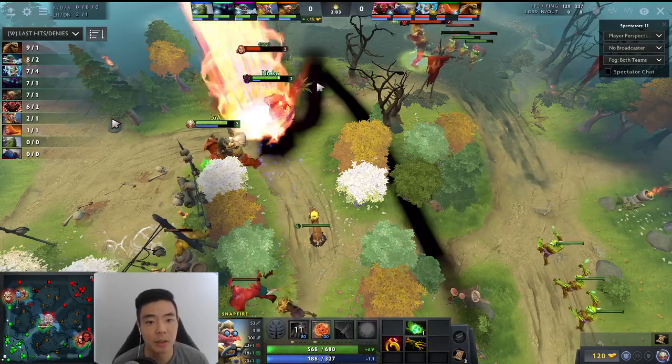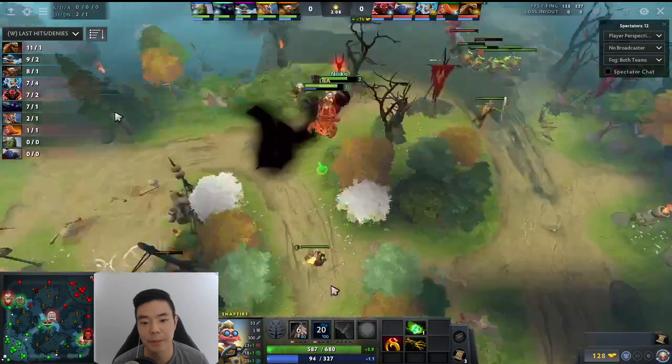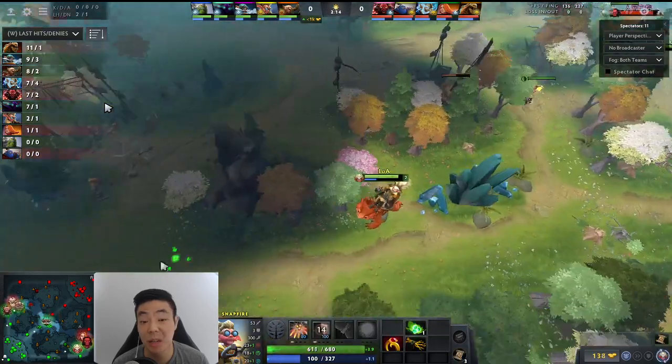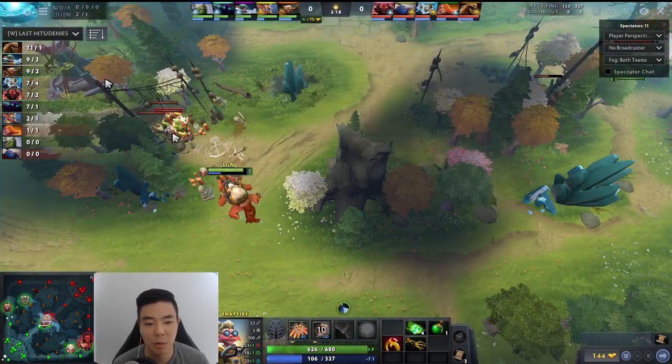Scatterblast is going to slow. The LSA is going to hit onto Spectre. The Snapfire Cookie is a little off the mark, and Iwi just backs away. Man, if that Snapfire Cookie connected, that might have been First Blood — it would have been very close, especially with that Spectre there. But he's got more regen on the way.